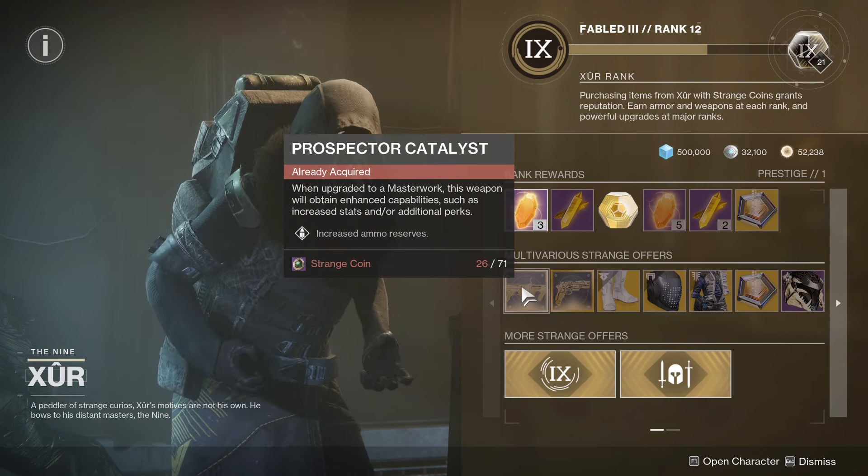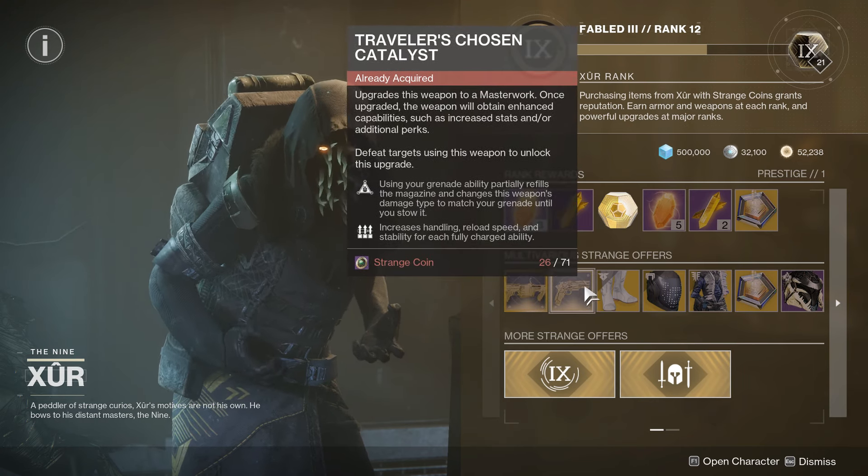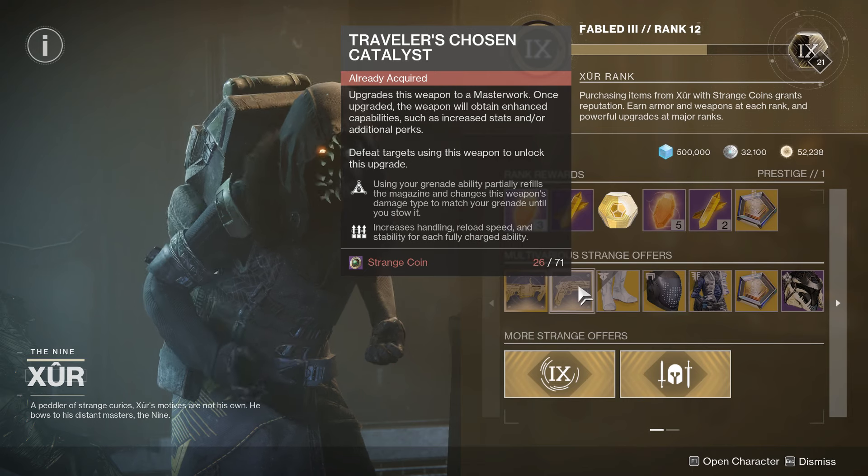Might be a good idea to pick it up if you don't have it. After that, we have the Traveler's Chosen Catalyst — actually a pretty powerful Catalyst. It really does improve the Traveler's Chosen.